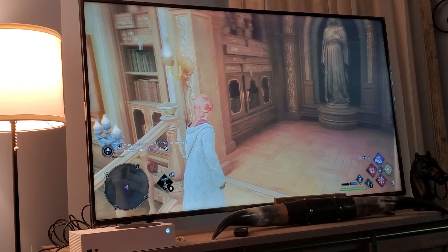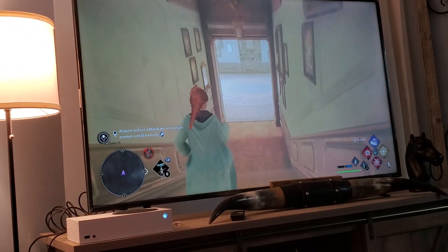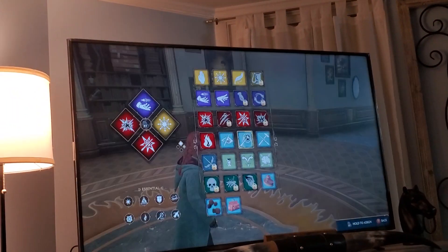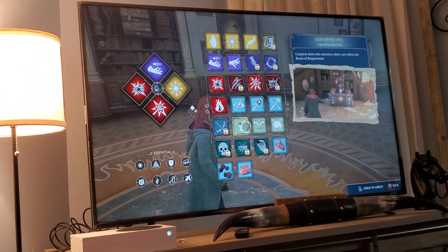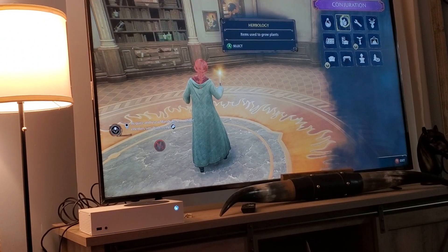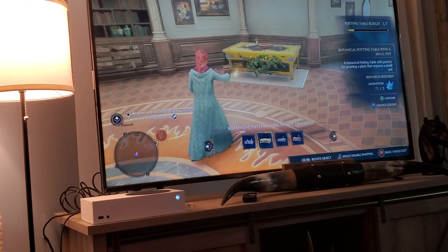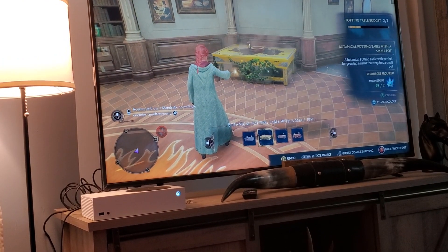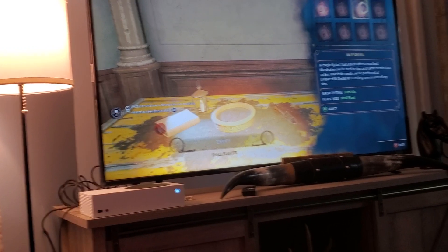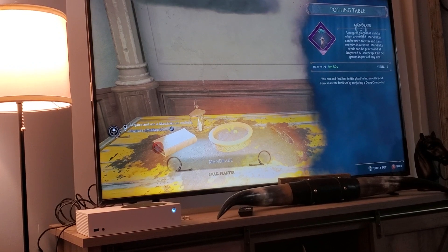Okay. Utility. Conjuring spell. Transfiguration. Conjuration. Herbology. Item: Botanical Potting Table with a small pot — perfect for growing a plant. Potting table budget: one out of seven. Botanical potting table budget. Conjuration, Herbology. Potting table, small planter. Mandrake — a magical plant that shrieks when unearthed. Mandrakes can be used to stun and harm enemies in a radius. Mandrake seeds can be...